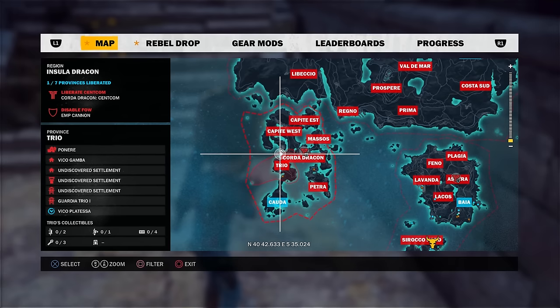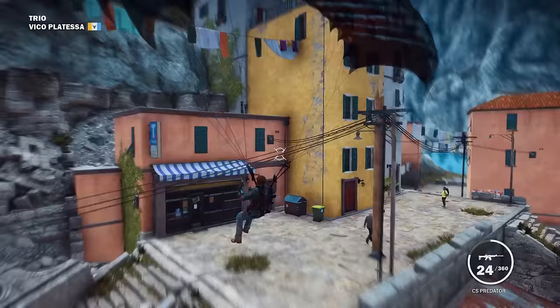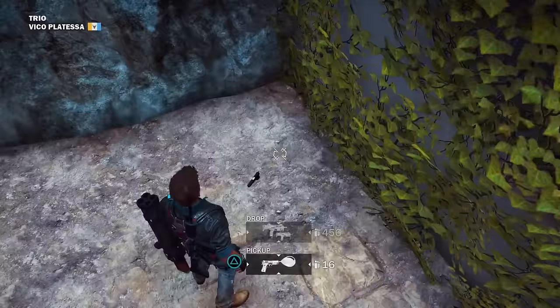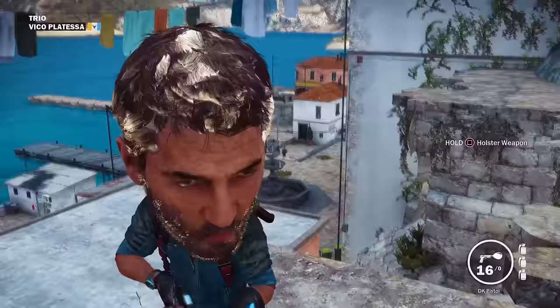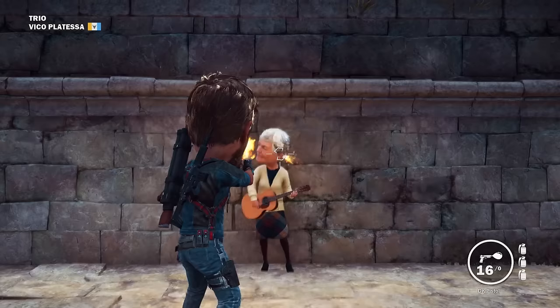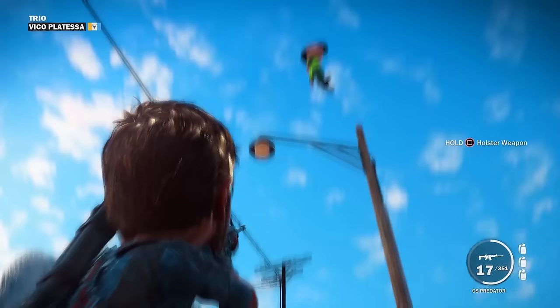The first easter egg is found in Viso Platessa in the Trio region. Behind a small salmon pink building is a section of ruins with a small handgun on top — the DK pistol. Picking it up will instantly cause your head to expand. The gun doesn't harm anyone it shoots but instead increases their head size, kind of like a balloon. The real WTF moment comes when you decide to kill one of these balloon people.